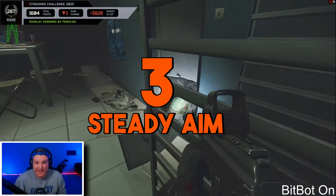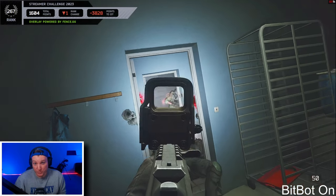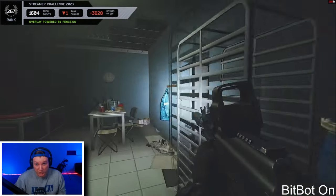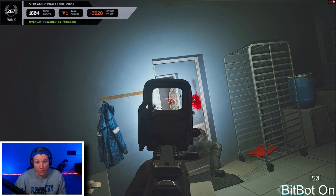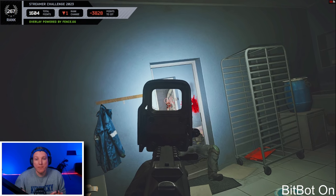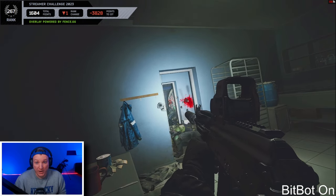Number three: steady aim. Whenever you're going to ADS prior to shooting, it's always recommended to hold your breath because it will steady your aim, making the bullets you're putting downrange as accurate as possible. While the default option to hold your breath isn't that difficult, it's just one more thing you have to do before your first shot. Let's create a keybind that automatically does it for you, so whenever you ADS, your breath is already being held.